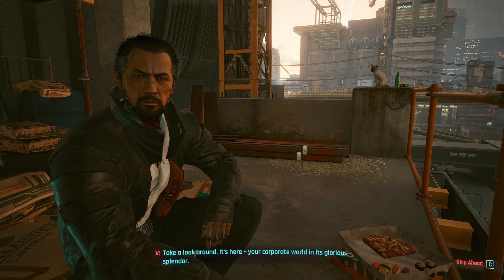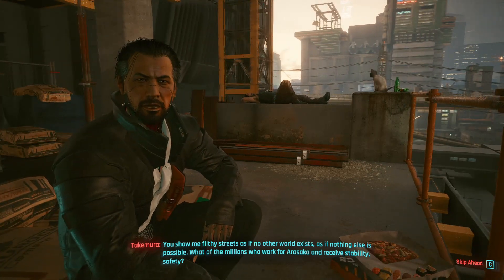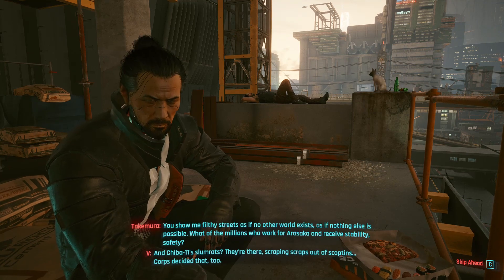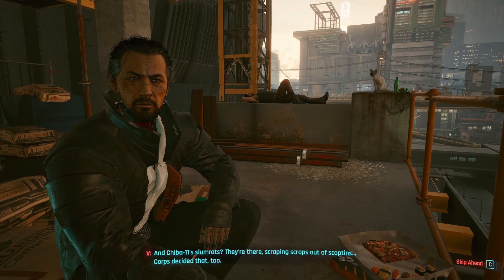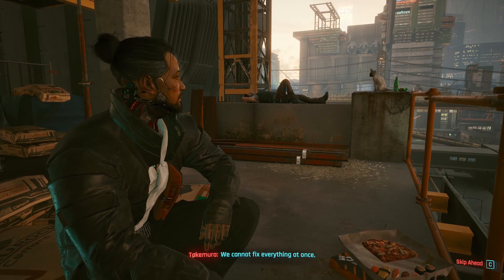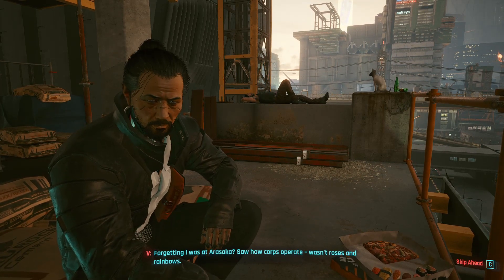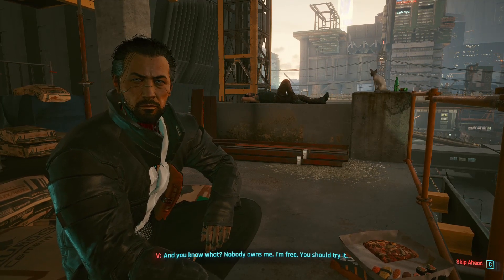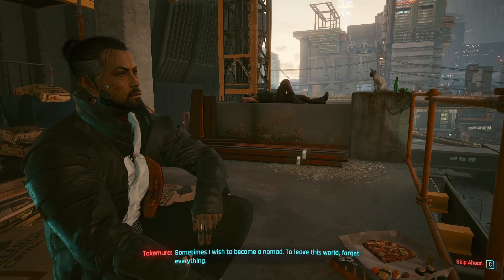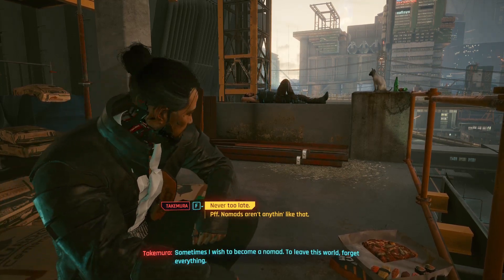Take a look around — it's here. Your corporate world in its glorious splendor. You show me filthy streets as if no other world exists, as if nothing else is possible. One of the millions who work for Arasaka and receive stability — save the Chiba-11 slum rats? They're there, scraping scraps out of scop tins. Corpse decided that too. We cannot fix everything at once. Forgetting I was at Arasaka, saw how corps operate — wasn't roses and rainbows. And you know what? Nobody owns me. I'm free. You should try it. Sometimes I wish to become a nomad, to leave this world, forget everything. Never too late to change.